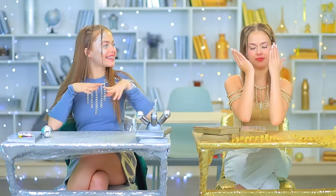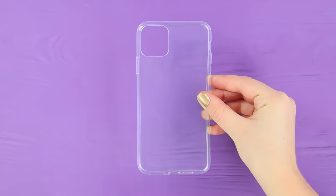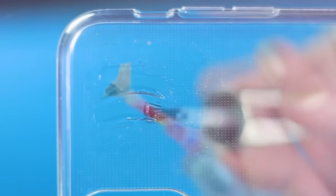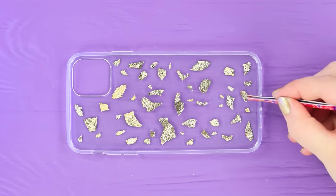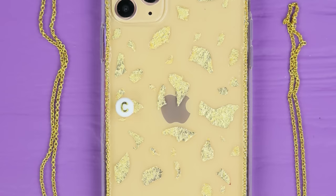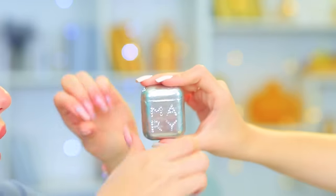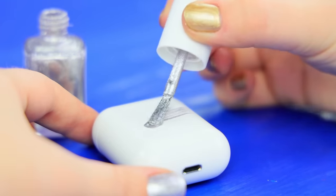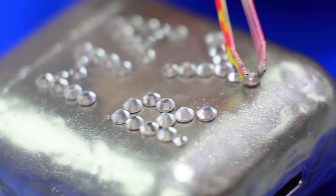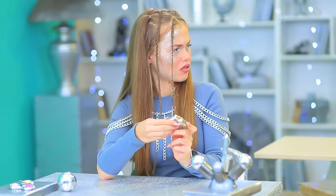Claire, close your eyes — this is for you! A gold case! Coat a case with clear gel polish! Glue on thin gold leaf! Dry it under a lamp! Attach a chain to the edge! Add letters! Whoa, thanks! It's your turn now — surprise! That's beautiful! Coat a headphone case with silver nail polish! Decorate it with rhinestones! But these are gold headphones! The headphones are mine — I only gave you a case!